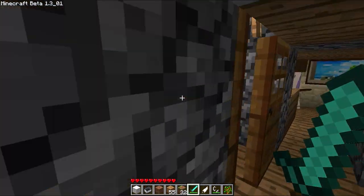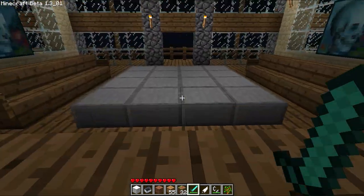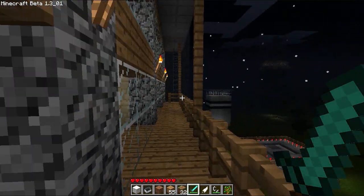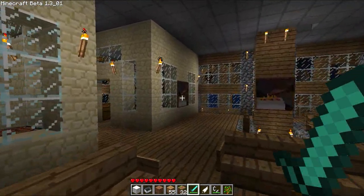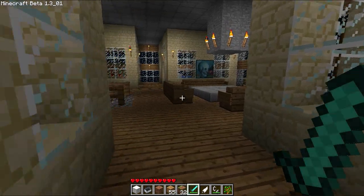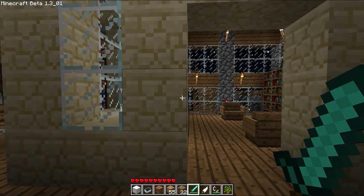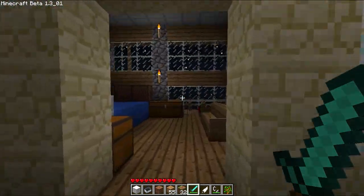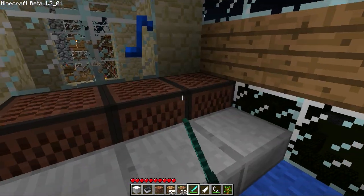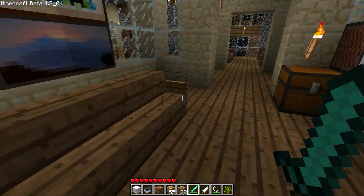And then we'll go up to my little area here. There's some seating here. My balcony stretches the whole way. Go to the living room, I guess. Storage. Library. Bedroom — same thing as down below. I kept the original bed, but I have my other little bed right there.